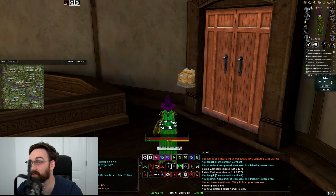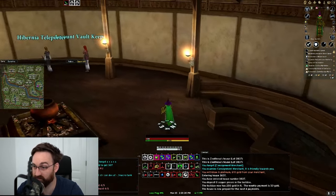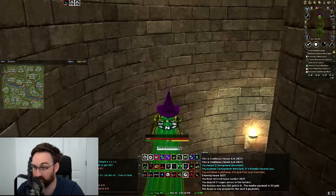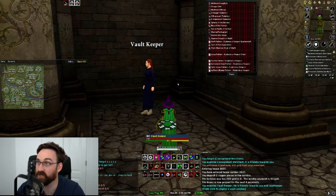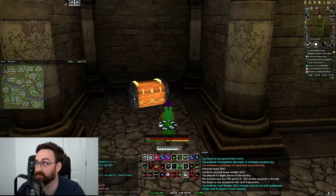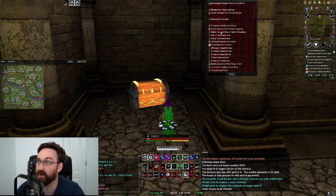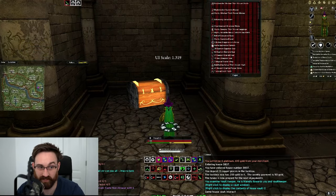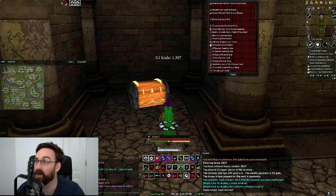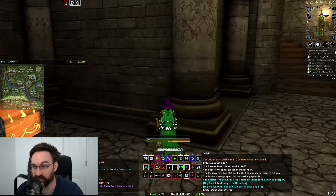Housing is also good for storage — get a vault keeper. It's about a plat and you can put a bunch of items in there to save.